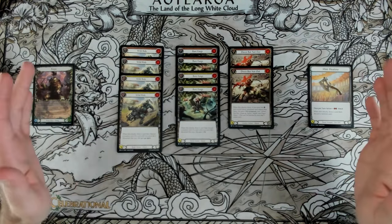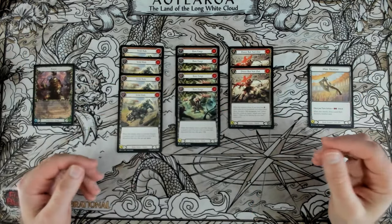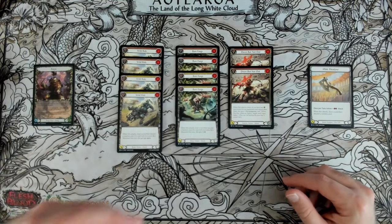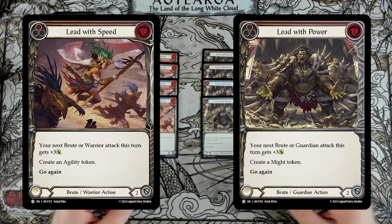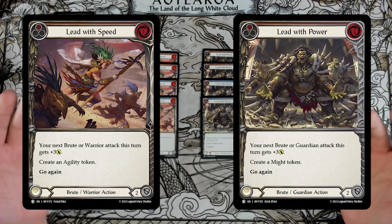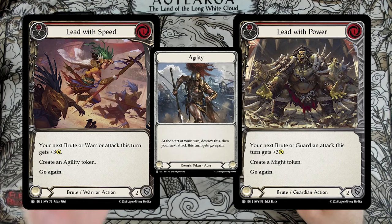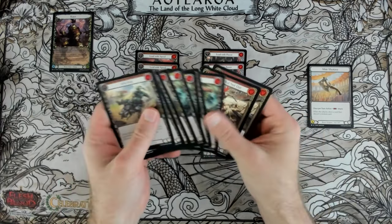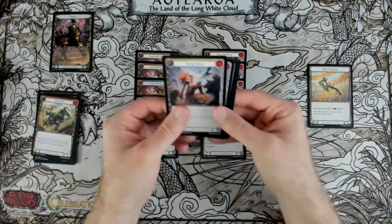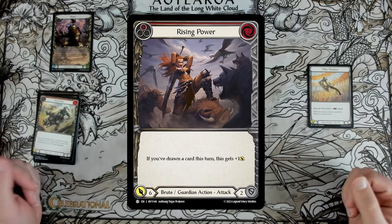To play this deck to its best ability, find these cards, line them up with a 4-card hand, or put them in arsenal and play a 5-card hand, and try to send big damage, discarding, creating Might tokens, and throwing lots of numbers at your opponents. Lead with Speed and Lead with Power are very important — both give a buff and immediately create a token for next turn. If you play Lead with Speed, you give plus 3 and make an Agility token, giving go again to one of your attacks. This means you can set up a turn very similar to Wild Ride simply by playing Lead with Speed, and even vanilla attacks like Rising Power can suddenly threaten a whole lot of damage.